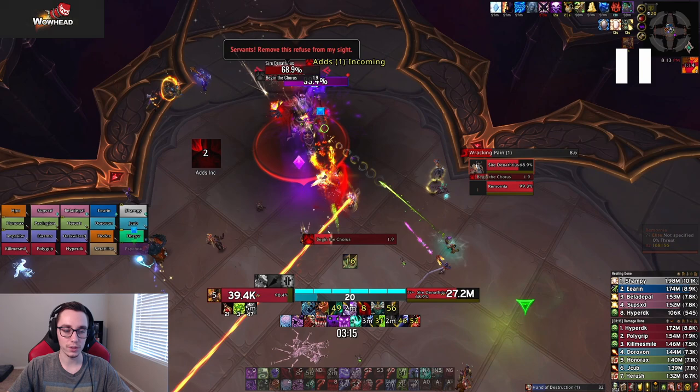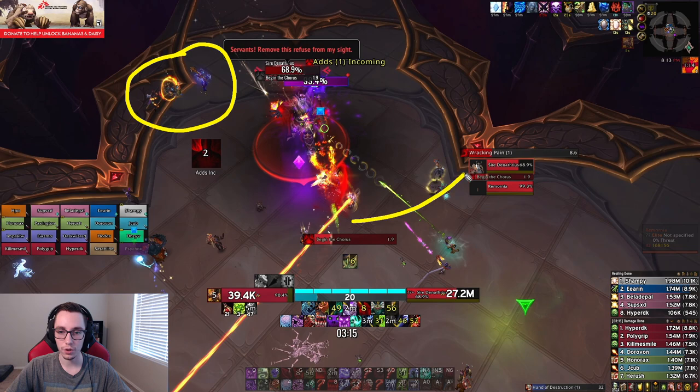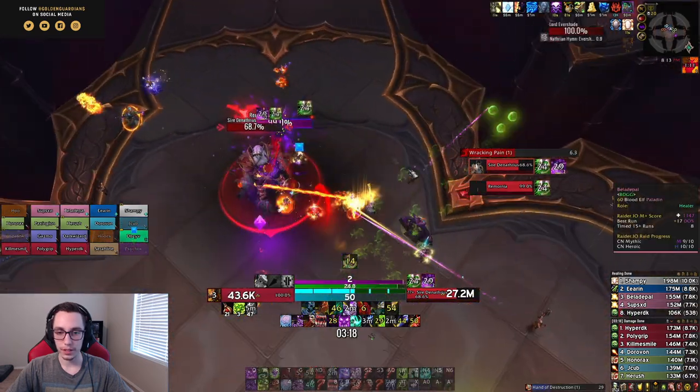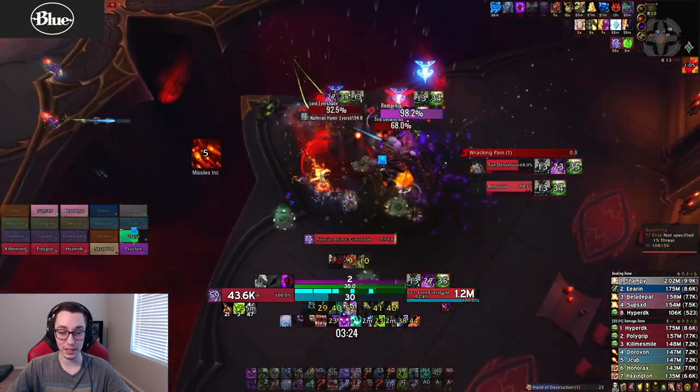Going down to phase two, this is where the raid splits into two assigned groups. Most ranged DPS move up to the left side corner from Denathrius to attack their add, while melee DPS go to the right side corner where there's a Warlock gate toward that platform. We have all melee go to the right with a few hunters helping, and the rest of the ranged go left to attack their add. I hit the boss a few times, the gate gets dropped, and we go over to Ever'shade.